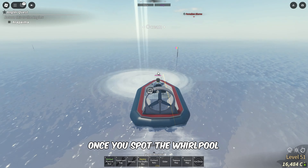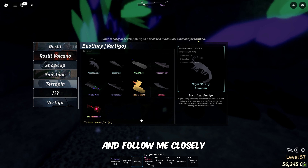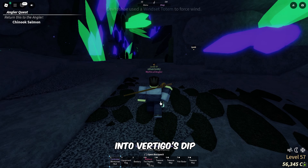Once you spot the whirlpool, dive into it, and you'll land on the Vertigo. Now that you're at the bottom, equip the depths key and follow me closely as we descend further into Vertigo's dip.